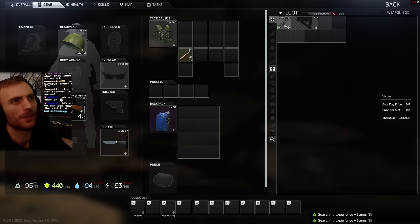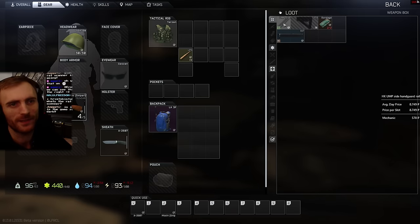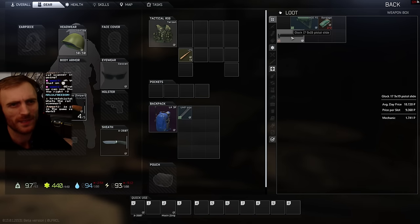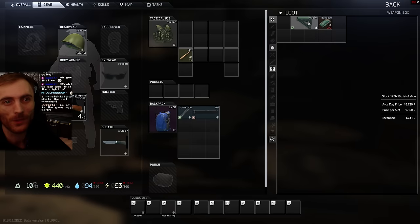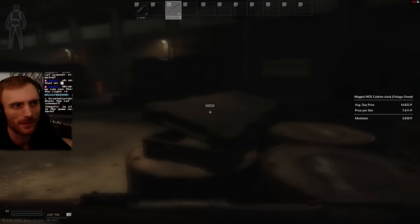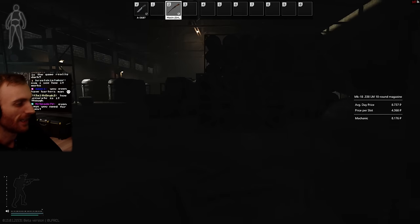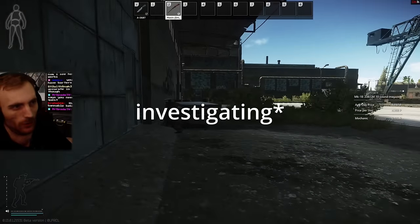I'm wondering how much the UMP slide costs — 8,500 to 7k, okay. How much does this pistol slide cost? The average price to the mechanic is 1.7k, average market price 18k. What about the Tomahawk grip? A little bit long at 14k. Trash, trash — but how accurate is it though? I was investing a little bit into all of that.